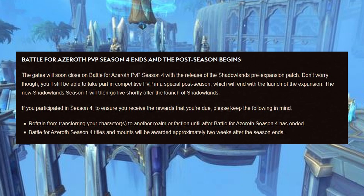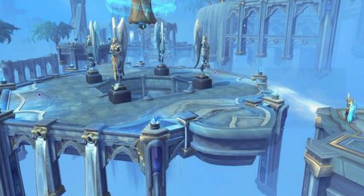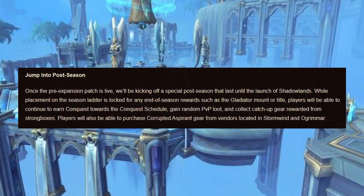Refrain from transferring your character to another realm or faction until after Battle for Azeroth Season 4 has ended. Season 4 titles and mounts will be rewarded approximately two weeks after the season ends. During the postseason, while placement on the season ladder is locked for end-of-season rewards like the gladiator mount or title, players can still earn conquest toward the conquest schedule, gain random PvP loot, collect catch-up gear from strongboxes, and purchase corrupted gear from vendors in Stormwind and Orgrimmar.